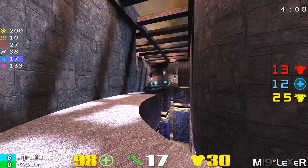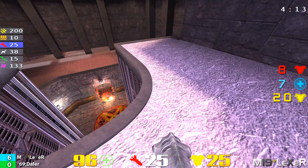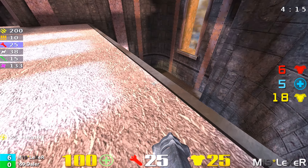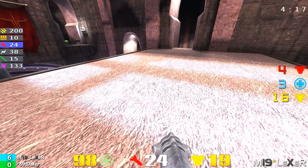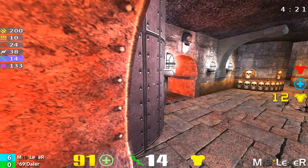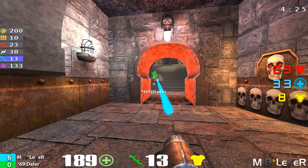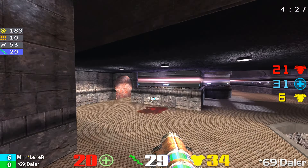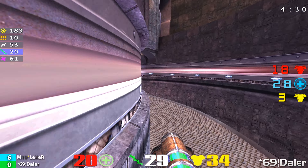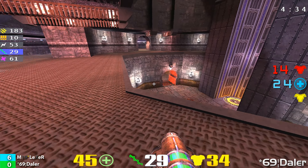Four minutes into this game, Lexer wants to win that money, and he's actually pressing harder and harder. Still staying up on the third level — that's an excellent strategy to own the armor and own that Mega Health in the pentagram room near that long jump pad. Here he comes across to Mega Health again. He's timing it right. Another rail shot hits Daylor. That rail gun is going to prove to be very mean.